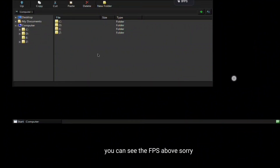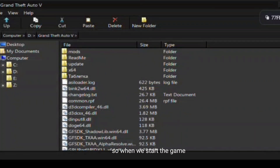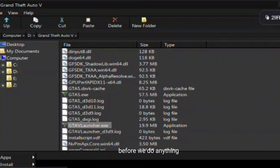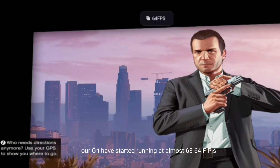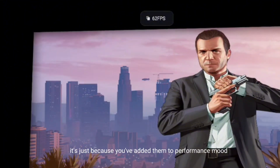As you can see, let's start the game first. When we start the game, you will see how it performs. You will see that previously before we changed anything, Tamox was not running faster. But if you enable these settings, you can see our GTA has started running at almost 63 to 64 FPS. It's just because you've added them to performance mode.